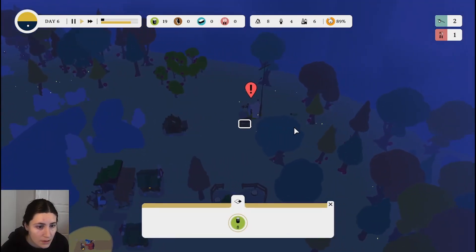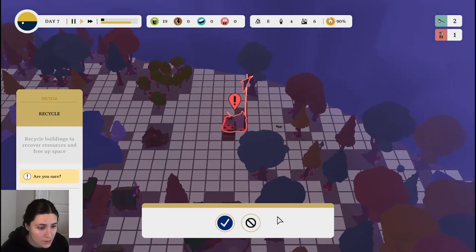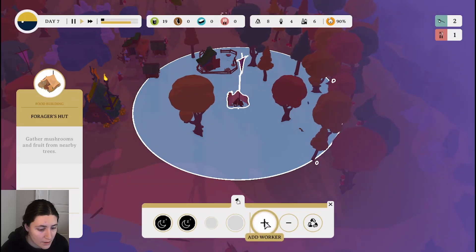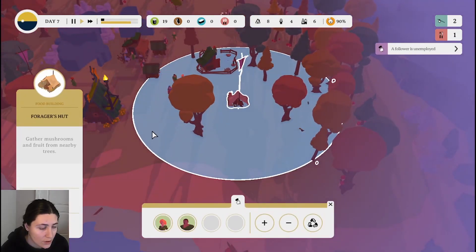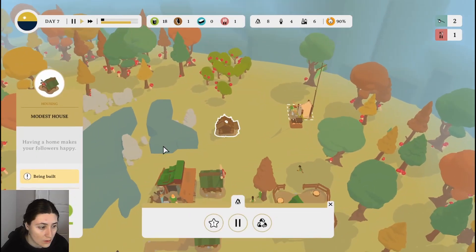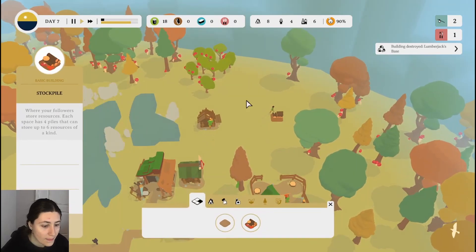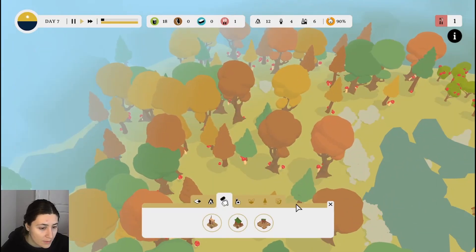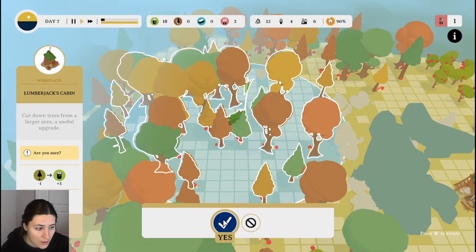I gotta build — stop going so fast. We're out of trees. Recycle that. Add these guys over here — or maybe I should add a builder. Just keep two of these guys over here, add another builder. One of them's working on that. Cut down trees from a larger area? Maybe we go ahead — whoops, not the sawmill. The cabin? Not enough free space. Let's build it right there.